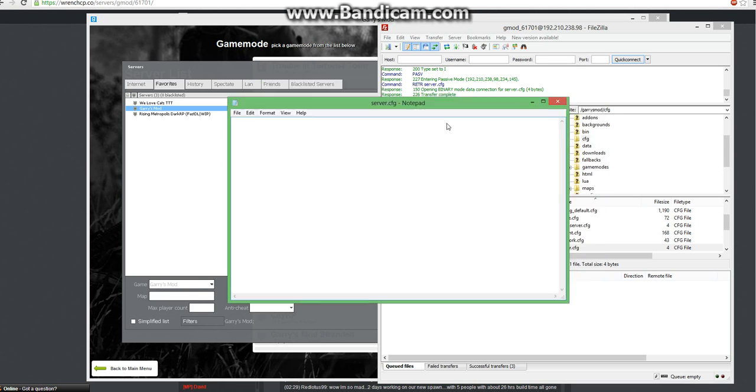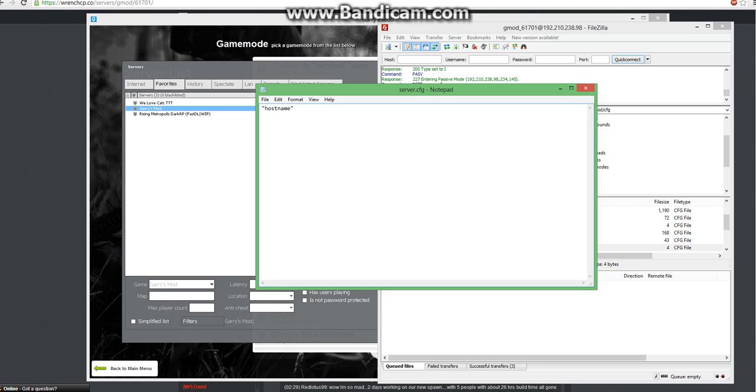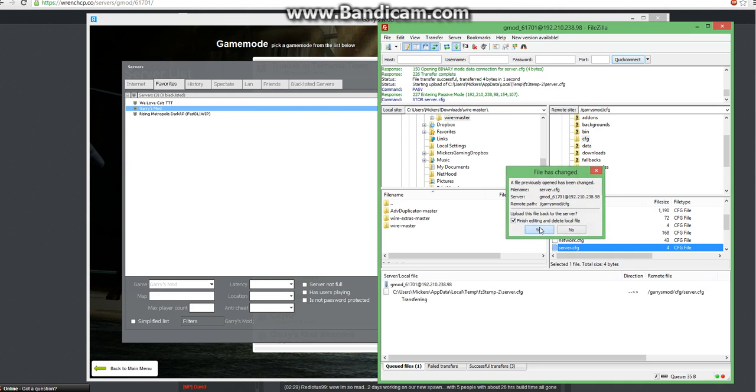There we go. By default, your server.cfg is blank — that's completely OK. Now we're going to add hostname — you can have a space or a tab, it doesn't matter — and in here we're going to change the name. Alright, save — Control S or save — close, finish editing, and delete local file. Yes.